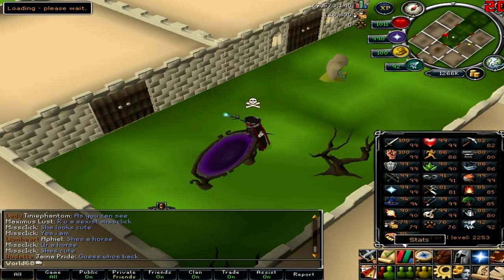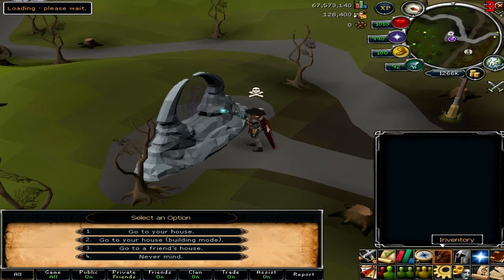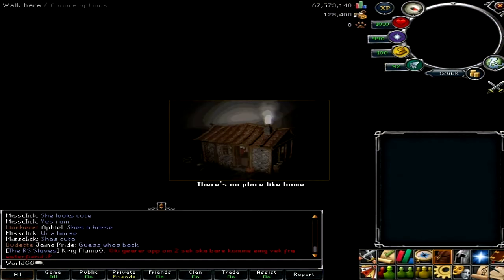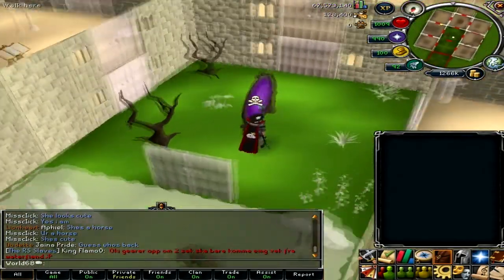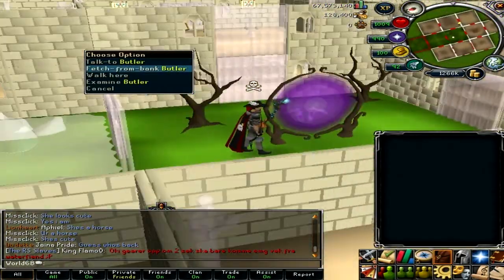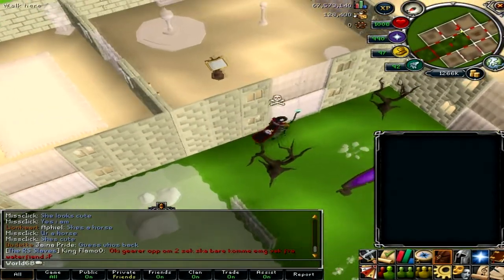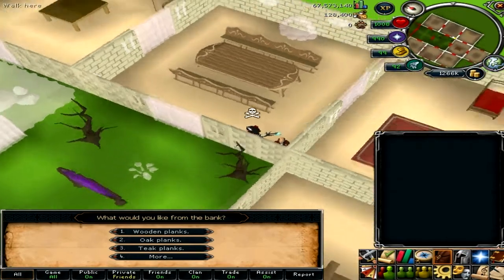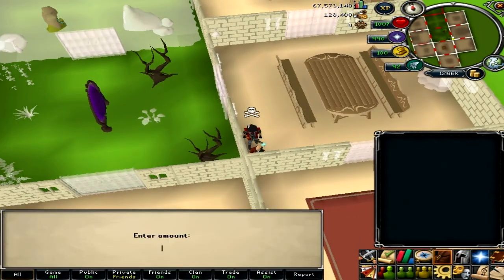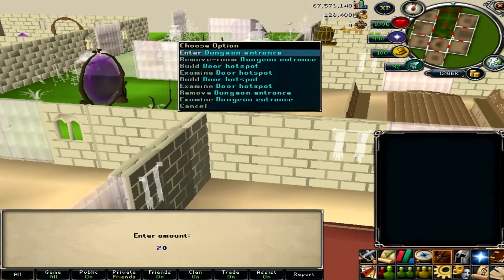I'm probably gonna stick to this until 80, but that's not why I'm making this video — it's because some of you guys have asked me how I trained my construction. When you're at your house, find your butler, then select 'fetch from bank', or if you have the oak planks noted in your bank, use them on the butler and take note of that.